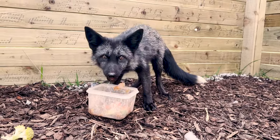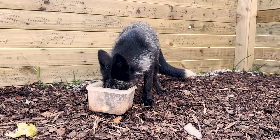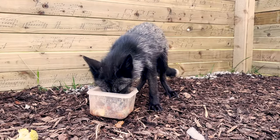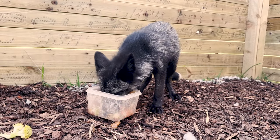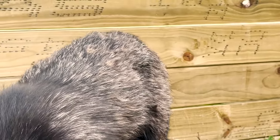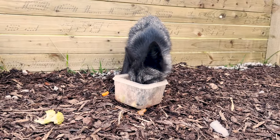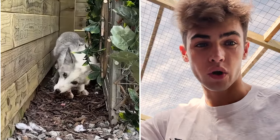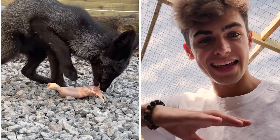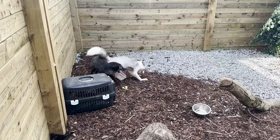Over here we have our new fox — Pongo's new friend — who is called Rosa. She is a silver fox, which is very closely related to Pongo, also a descendant of red foxes bred for fur farming. As you can see, the silver is coming through her coat right now. She'll probably end up losing the majority of that black fur — you can actually see her little cub fur going away. Her coat is looking so much better since she's been here. She's chomped down all of her meat, because foxes are so competitive over food.